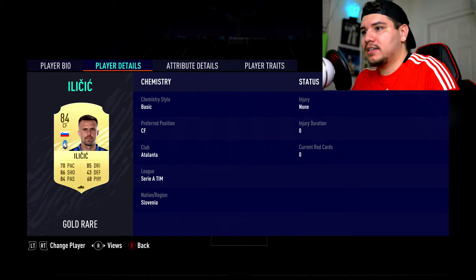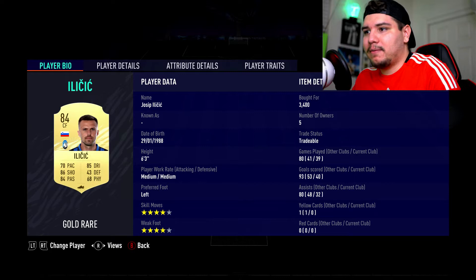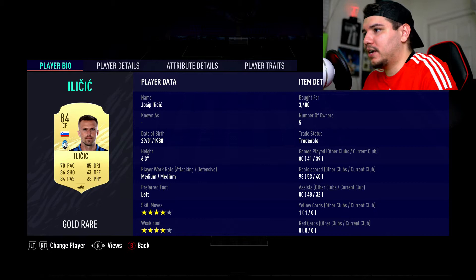This player right here — his name is Ilicic, I think that's how you pronounce it. I've had him since the last FIFA, that's pretty much how I discovered him, and then I started seeing him play in real life. He is from Slovenia. You can see his height is 6'3", he's a pretty big dude, and he is left-footed, which is pretty cool.